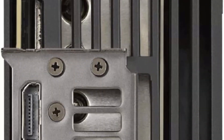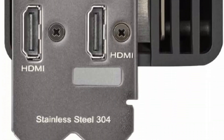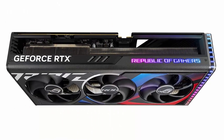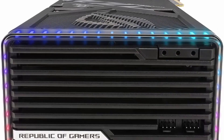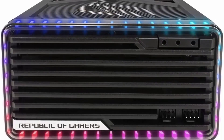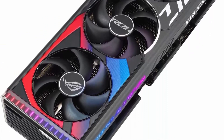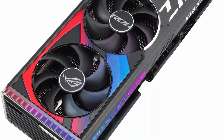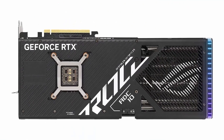Axial Tech fans scaled up for 23% more airflow. New patented vapor chamber with milled heat spreader for lower GPU temps. 3.5-slot design — massive fan array optimized for airflow from three Axial Tech fans. Die-cast shroud, frame, and backplate add rigidity and are vented to further maximize airflow and heat dissipation. Digital Power Control with high-current power stages and 15K capacitors to fuel maximum performance.